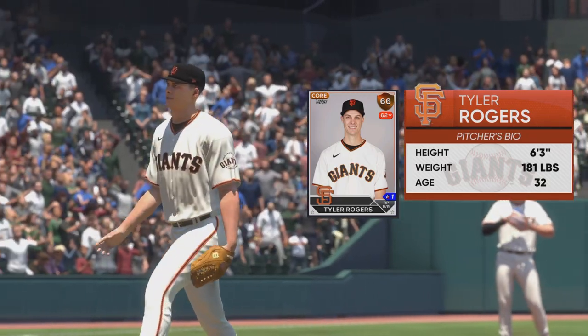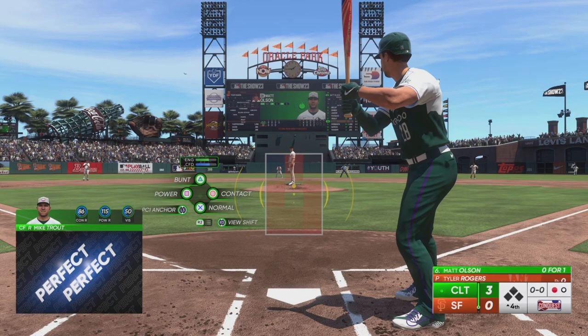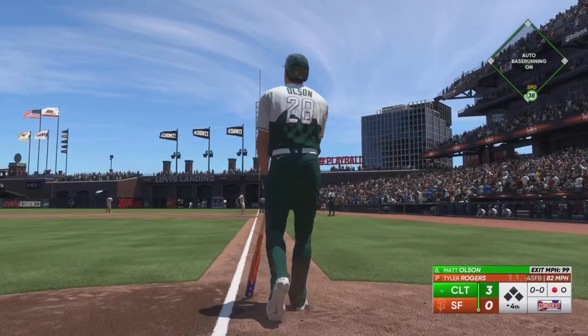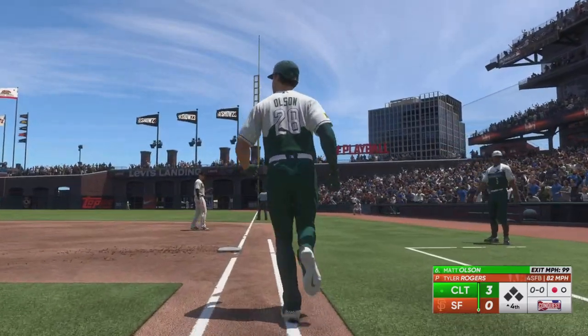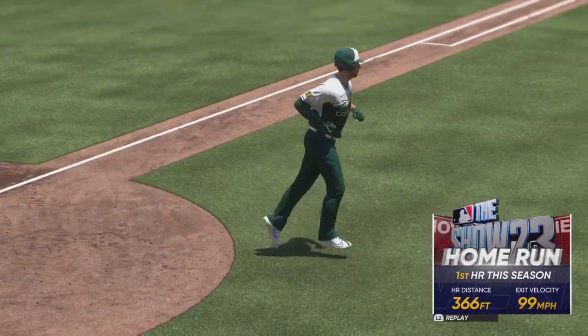So the Giants with a new pitcher on the hill, Tyler Rogers. Pretty tight game, so they're looking for quality pitches out of him right here. Got to do his best to keep the score right where it is. And now Matt Olsen up to hit. In the air right field, pretty well struck. That one is back, and that baby's gone. He made them pay for that one, and they add on. It's 4-0.